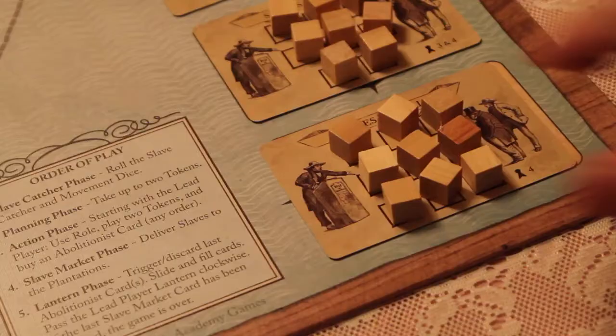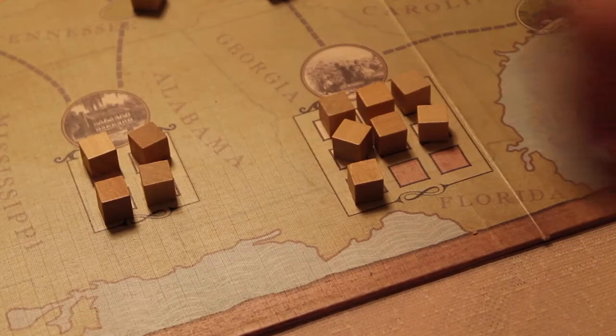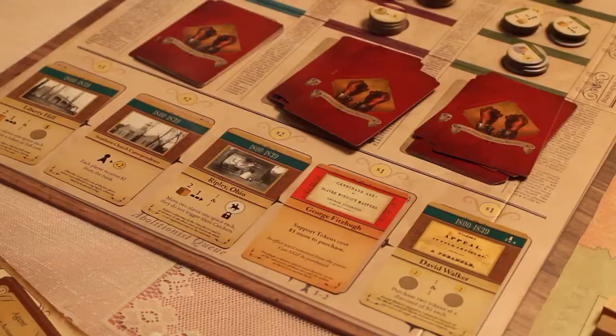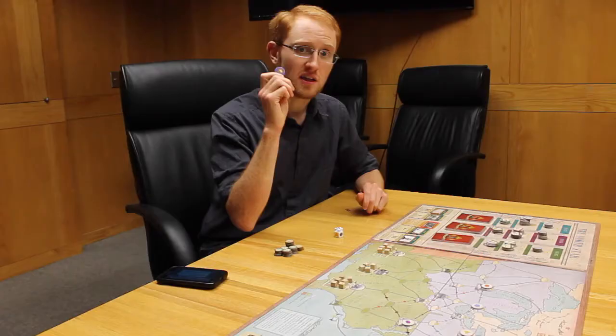During the slave market phase, the lowest slave market card is removed from the board, and all of the slaves upon it must be placed in plantations. For every slave that cannot be placed on a plantation for lack of room, that slave goes to the lost slave section of the victory conditions card. Finally, during the lantern phase, the rightmost card in the abolitionist card queue is discarded, and the remaining cards slide. Players then check for victory conditions. If the game continues, a new card is drawn from the present period and placed in the leftmost spot. The players then pass the first player token clockwise.